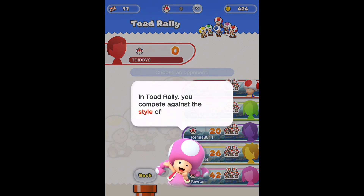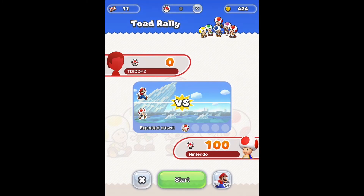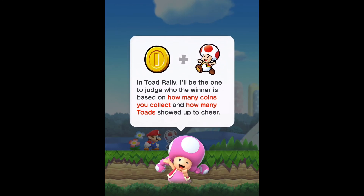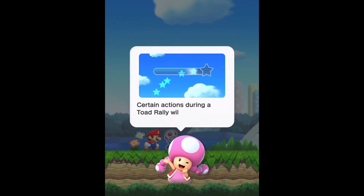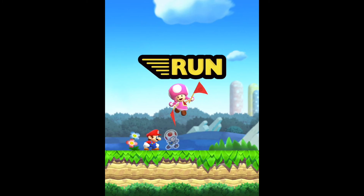I can go to the rally. Toadette is the judge, and you're basically competing against other players. This is the first one you have to play. It's going to bring you to a competitive Toad Rally course, and you're judged based off of how many coins you get and how many toads show up. You want to get coin rushes and style points.